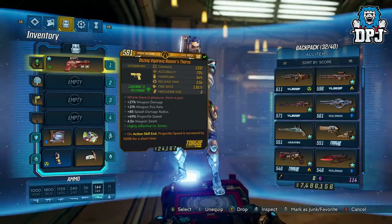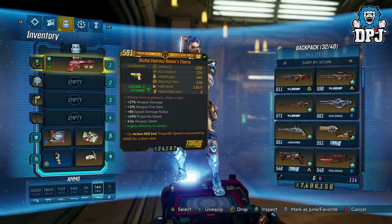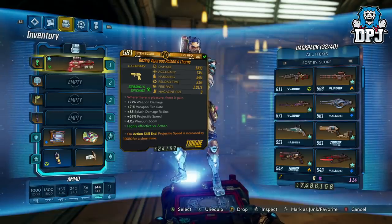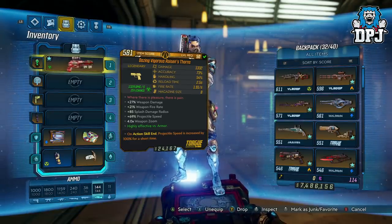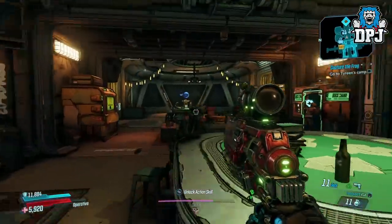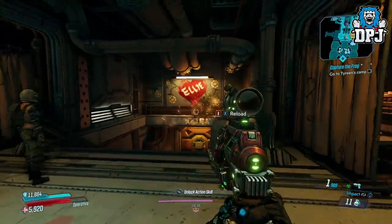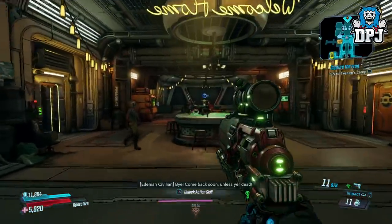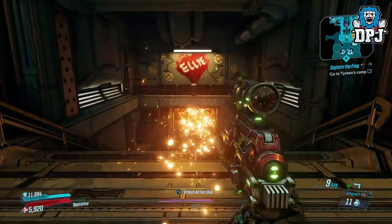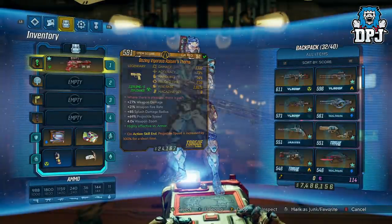Next up we have the Oozing Vigorous Rosen's Fawns. This is an absolute badass weapon even when it isn't anointed. On action skill end, projectile speed is increased by 100% for a short time. It looks incredible and deals so much power. I've seen Flak builds using pistols that are so OP, but you can't do that with Zane. With the anointed benefits on top, it's going to be even better.